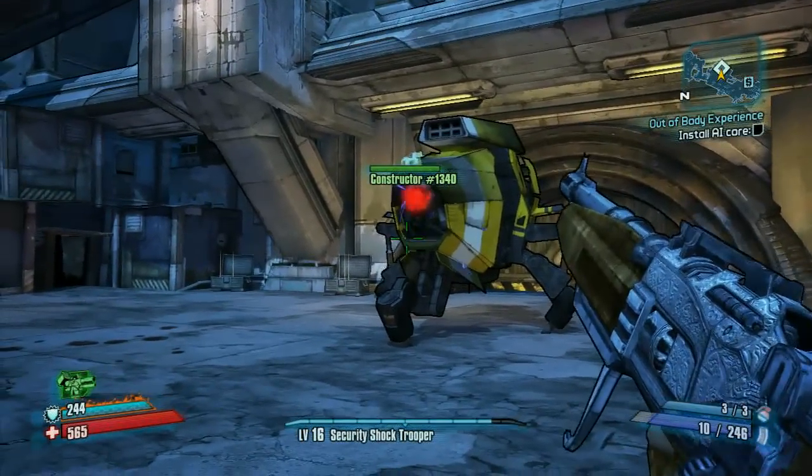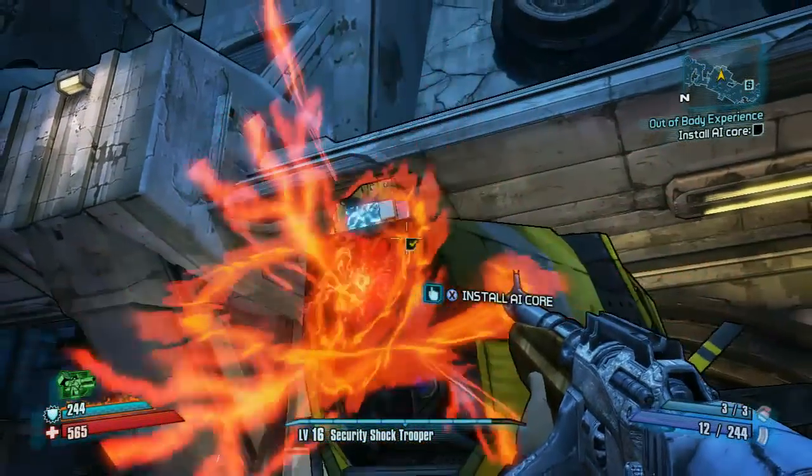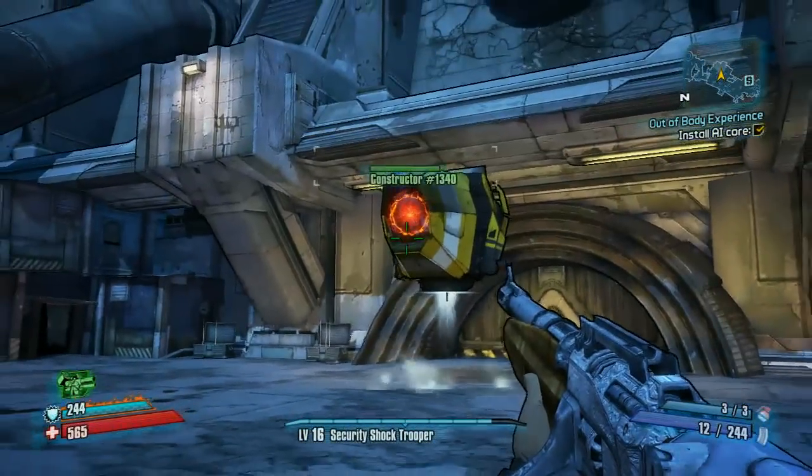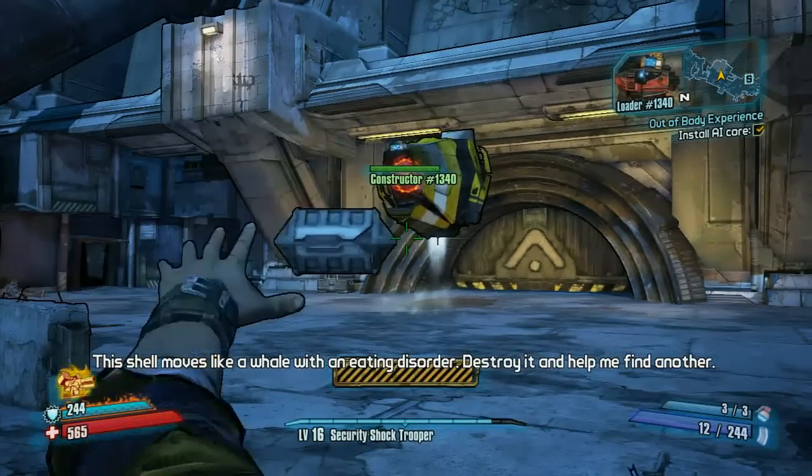If you shoot it in the eye there, that does critical damage. What he's going to do is flip out and try to kill you, because he's not very nice.